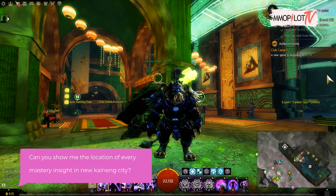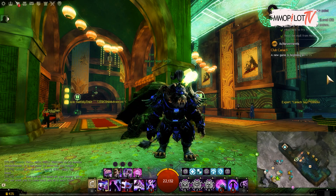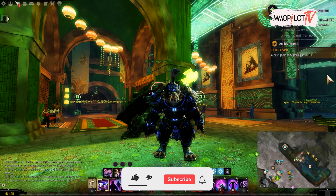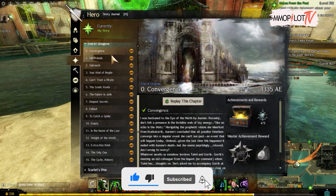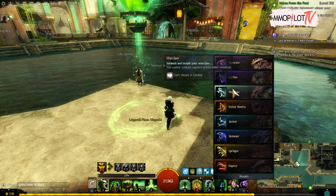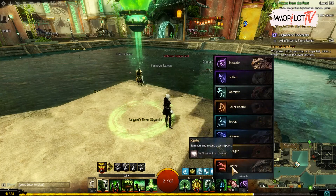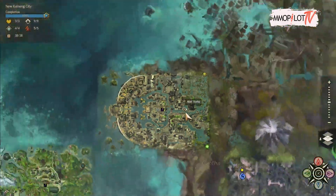Can you show me the location of every mastery insight in New Kaineng City? Before you go on the adventure of finding mastery insights, you need to prepare something. You need to unlock the End of the Dragon story first. To be more effective, you must complete all basic mounts and either Griffin or Skyscale. If you already have all that, you can start your adventure.